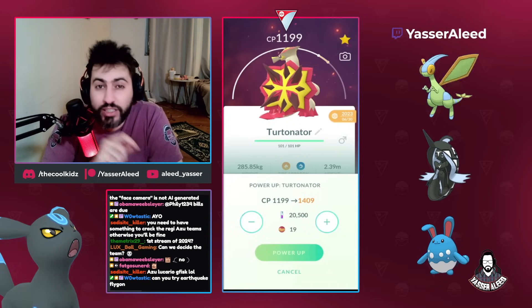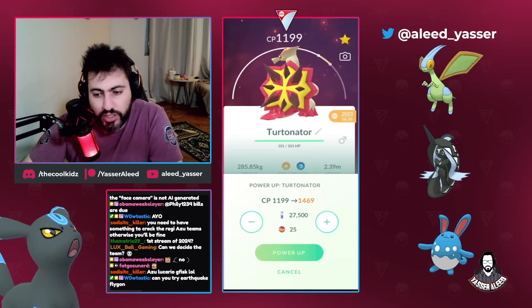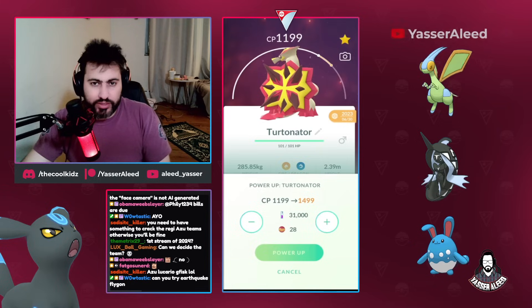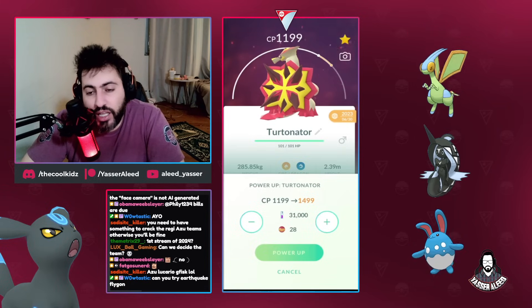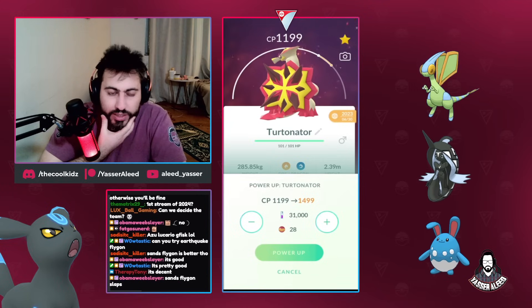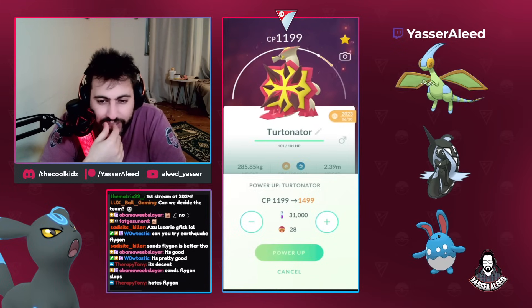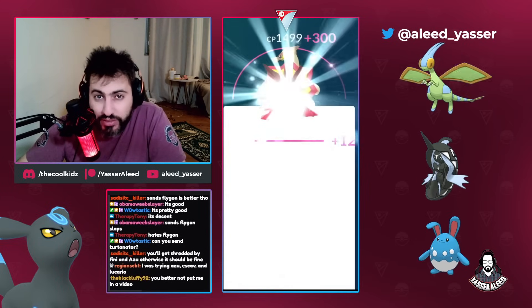I went 20 and 4 with this team. The cup started and I looked up at the stuff I have. You guys know if you watched the best teams guide I made for this cup that Tornator is actually good. I looked up, I have a good one, and I kept debating - should I build it? And eventually we built it.